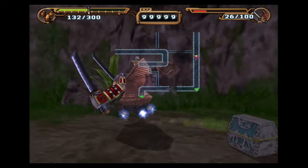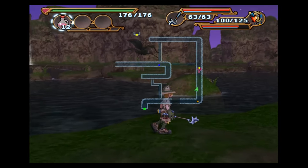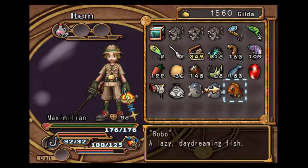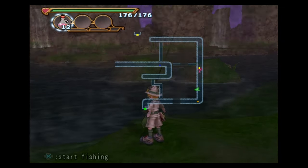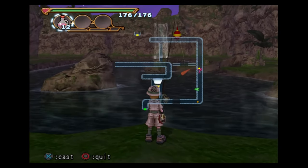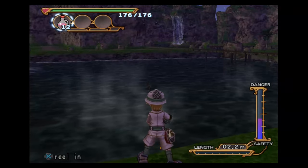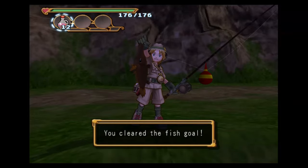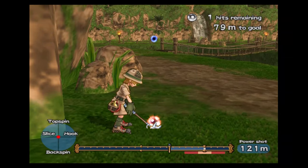We already have the Speeda on this floor, so right now we're going to do the fishing medal. We just have to catch a fish that's 58 centimeters or bigger. In this place there's no specific spot you should try to go to — anywhere is fine, just try to get it as far out as you possibly can. We caught the fish we need — it's 1cm over what we need. This was about my sixth attempt. Time to go to the Speeda.